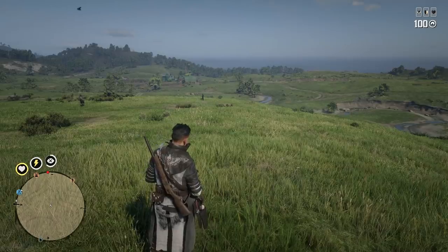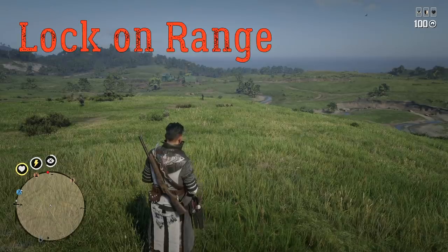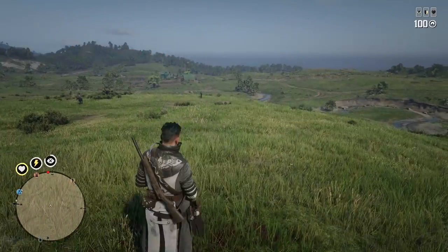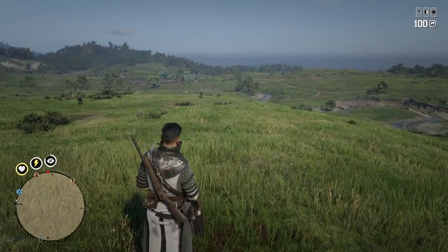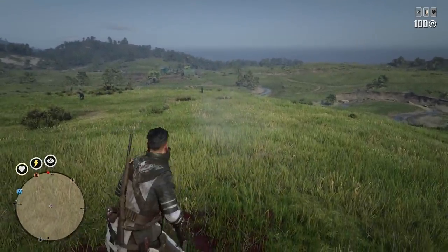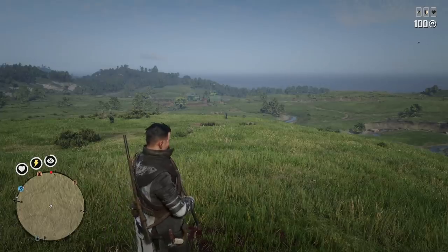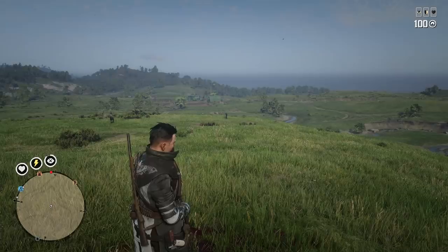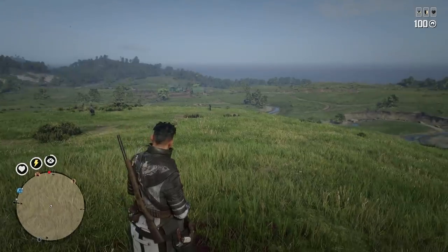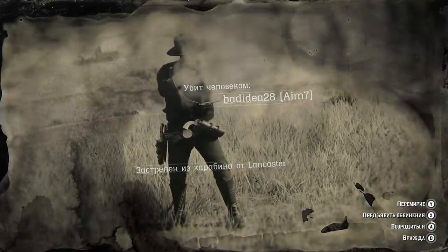Just like with any other ammo type, damage for explosive ammo drops with distance. Here you can see tests for the Lancaster Repeater and Springfield Rifle at lock-on range, and damage is much smaller — not even enough to fully remove a fortified health bar. Without any defensive ability cards or tonics, from what we've tested, it seems like for most weapons explosive ammo is a one-shot kill inside lock-on range. But at higher distances, it's not a one-shot kill anymore in most cases.